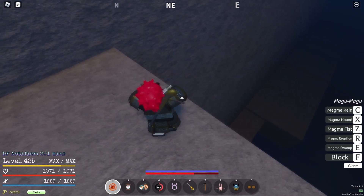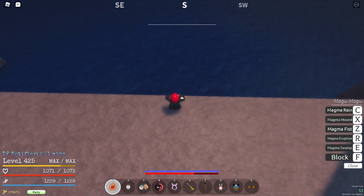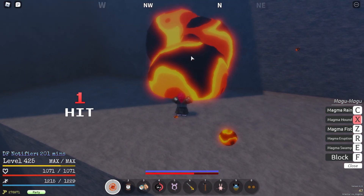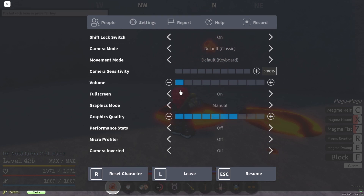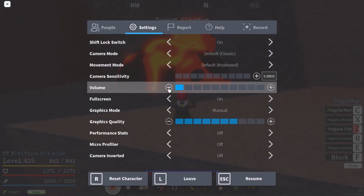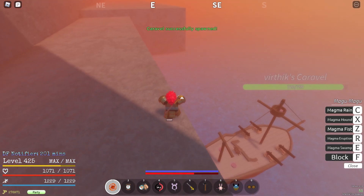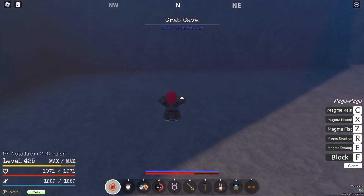Now you just fall here. If you don't have Geppo, don't forget to hit the wall. Spawn your boat here — at least a Galleon — because the crab will spawn here. All you gotta do is hit the wall with your Magma or whatever attack you have. Wait for the boss to spawn.